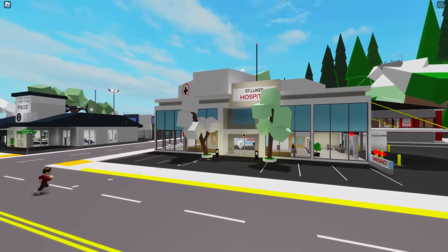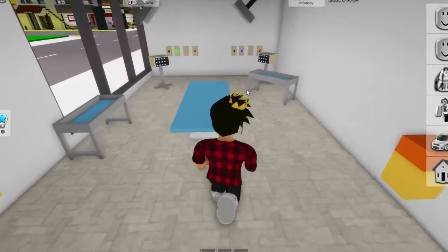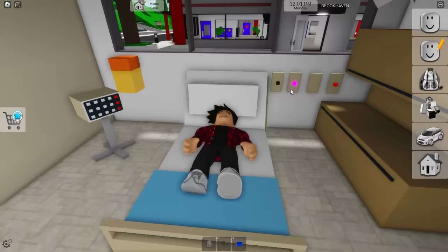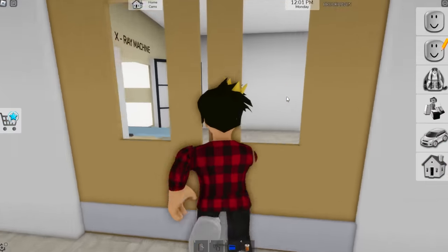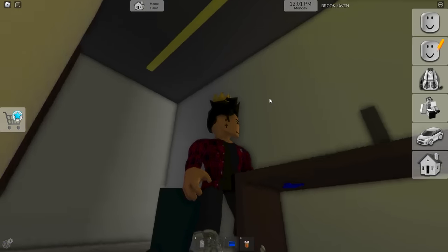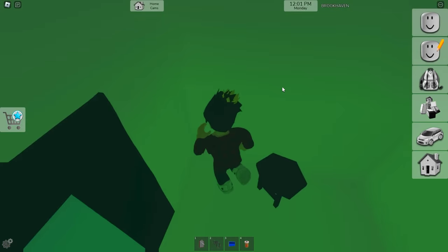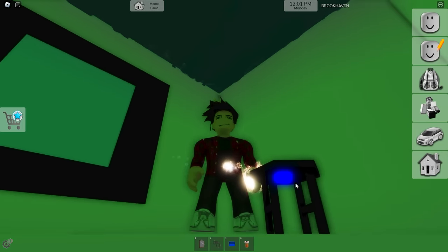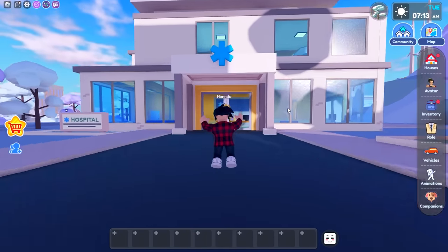Now we'll see how the hospitals compare. At St. Luke's Hospital in Brookhaven, we have a surgery room, a bunch of beds for patients, and a pharmacy right up front if you need your meds. They also have an x-ray room with a secret passage beneath the desk that teleports you to a strange agency room. If you want to go back, you need to find a stool with a blue button that takes you straight to Lake Madison. Livetopia also has its own hospital.